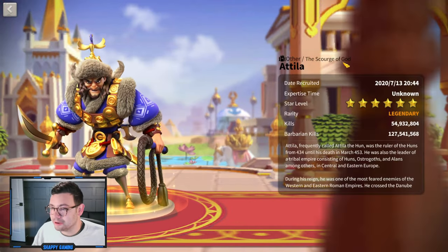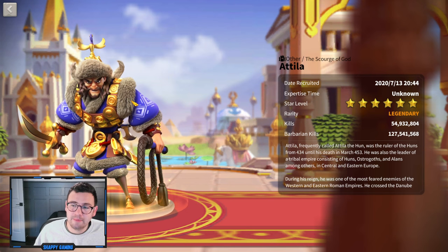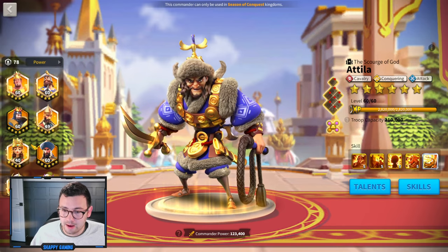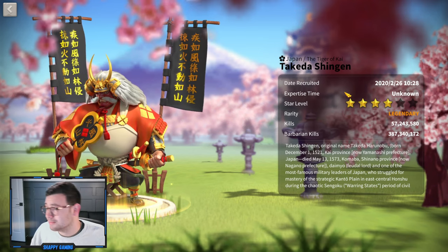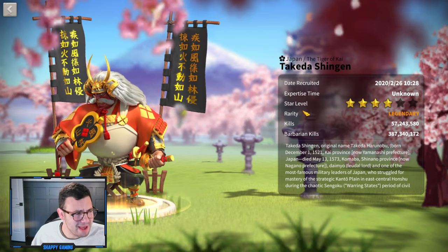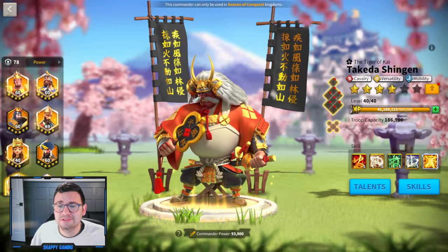For Attila, he is my carry. He's always carried me — 54,932,000 kills. I don't want to use him that much this KVK. My hope is that I'm able to use Nevsky-Joan and Saladin-William a little bit more. And just in the spirit of the fact that I may end up using Attila-Takeda at some point, here's Takeda at 57 million kills — I think he's my highest killing commander.